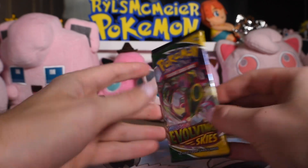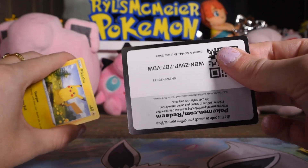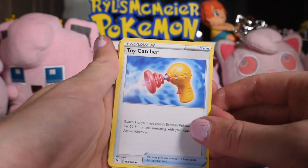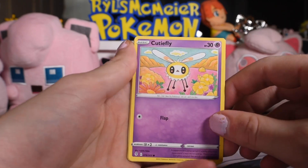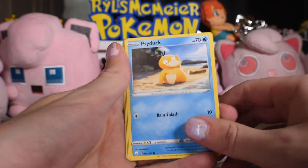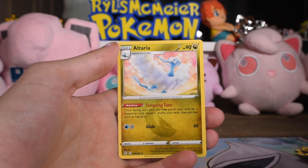Moving on to the next Evolving Skies pack. That one didn't want to open. Another code. Four there, then you throw the energy to the side. Toycatcher. Hibidom. Golduck. Pikachu — hey, that's fitting, we're opening a Pikachu box. Cutiefly. Eevee, looking up at Rayqueezy up there. Psyduck at the beach. Time pole in a pond, probably. Nuzleaf reverse. And Altaria as the rare.